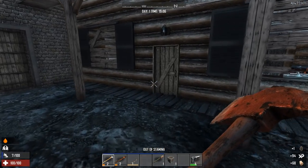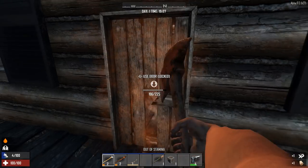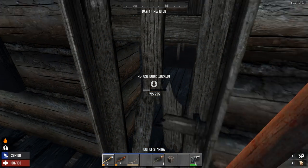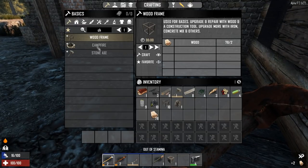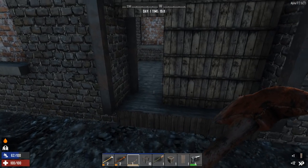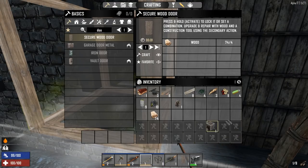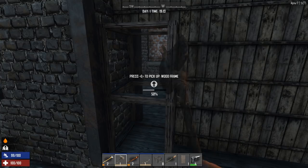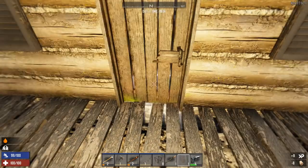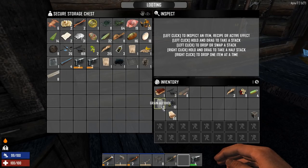That should give us enough wood. This door is still locked because the zombies broke all the iron off it, so we can just break that door down. We want to craft a secure wooden door and place it in the gap. This is why we kept our stone axe — you can't use a fire axe to upgrade frames. Upgrade to the first level to block everything off so zombies don't have an easy time getting in, then we'll place our door.